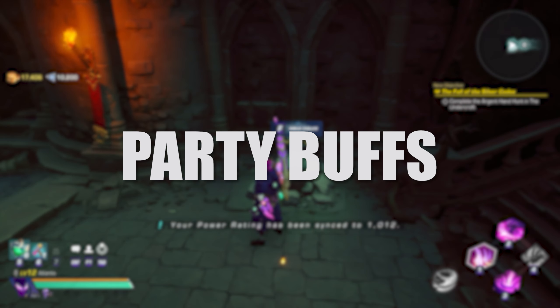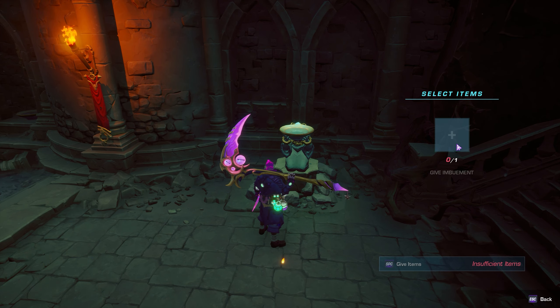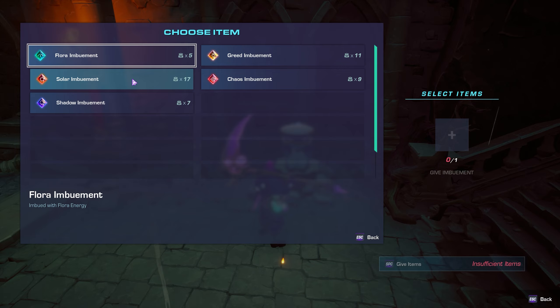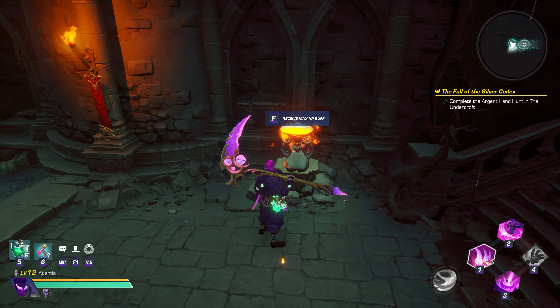I'll be going into more detail on this in an upcoming video, but you might have seen chalices that you can give imbuements to when you are inside of a Lost Zone. A lot of people ignore these, but they give you a buff depending on what imbuement you give to the chalice, so don't forget to use these when you can and buff up your group.